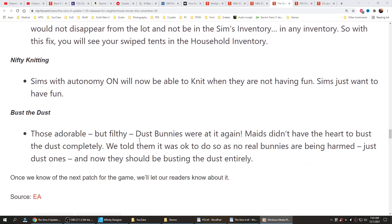Nifty Knitting: sims with autonomy on will now be able to knit when they're not having fun — because knitting is so much fun. Sims just want to have fun. Bust the Dust: those adorable but filthy dust bunnies were at it again. Maids didn't have the heart to bust the dust completely, but we told them it was okay to do so — no real bunnies are being harmed, just the dusty ones. And now they should be busting the dust entirely.